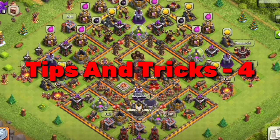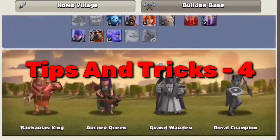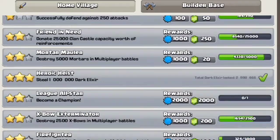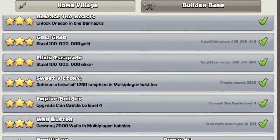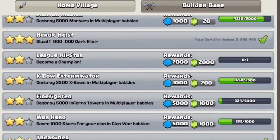Let's go to the 4th tips and tricks — Achievements. Through Achievements you can buy so many gems. You can see here you can get 1,000 or 2,000 gems from achievements.